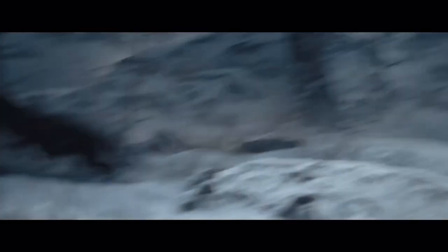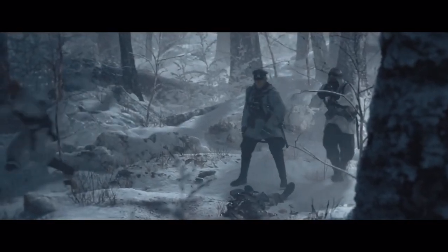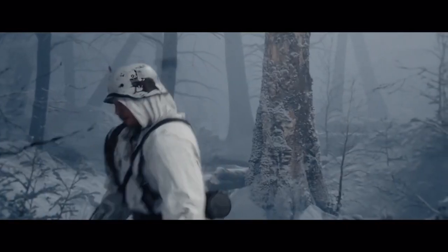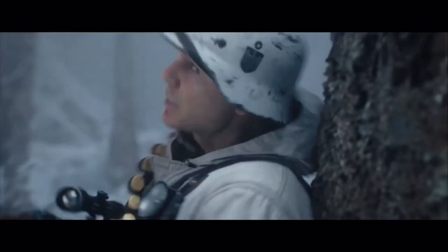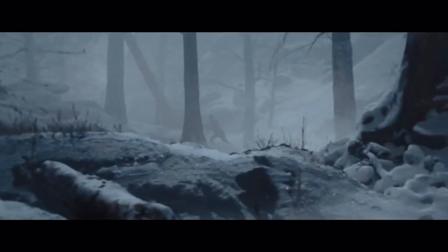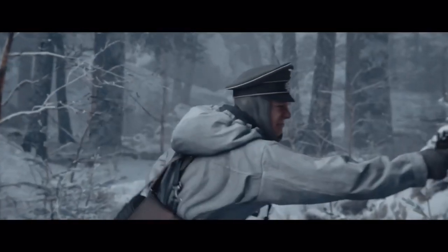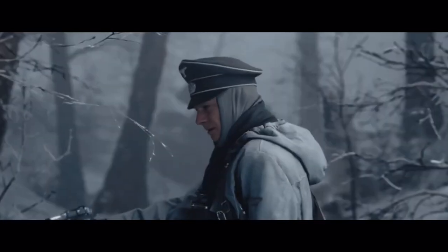There are two things you're going to need to do. Number one is you're going to need to make a brand new PlayStation account, and that location has to be in New Zealand. When you're going through the settings, it's going to ask you for your postcode or zip code. You can simply go online — I will leave a link down in the description of where you can go get a fake address. And that is how you can set up your account.